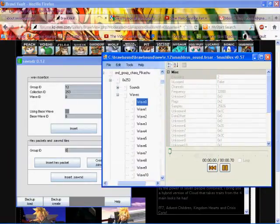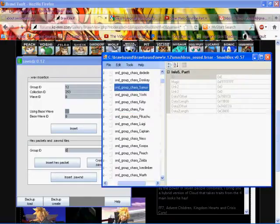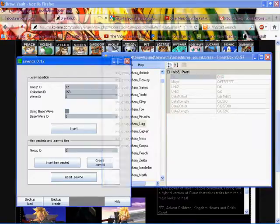You have to figure out — unless they tell you in some instructions when you get the hack — you're going to have to know the group ID for that character. So, let's say Luigi — this is number 13, so I just type in 13, insert the hex packet, and it does it over Luigi. All I've done with hex packets is use the HXD program, which I showed you in the last tutorial.